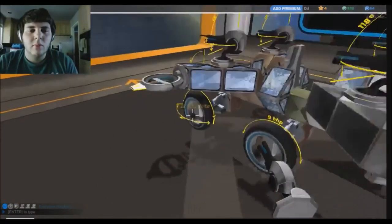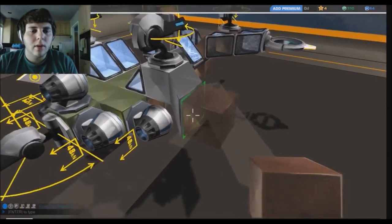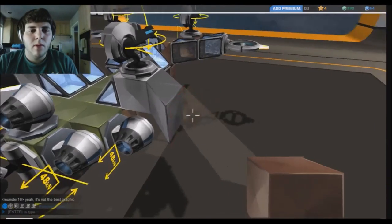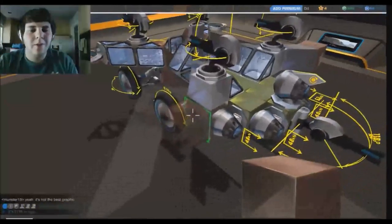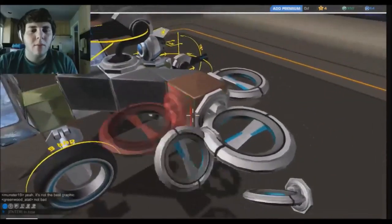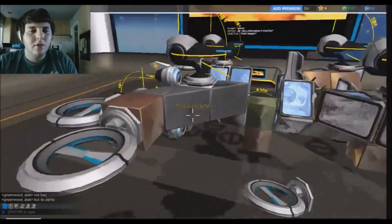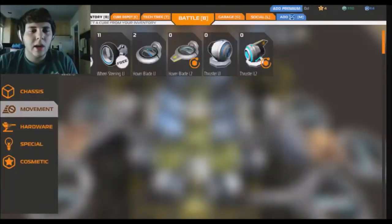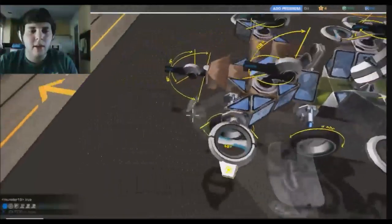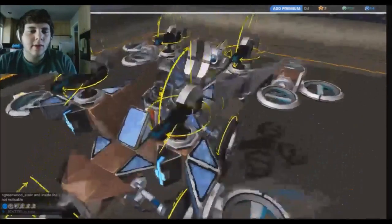I'm actually going to put more propellers than are needed because I like the look of more propellers. We'll get another hover blade here — bam, bam, bam, like a little star. You just buy a bunch of material and try different things. I can go into my special and add a radar here — now I can see my enemies. And I can even add lights to the machine so you can see in front of you.